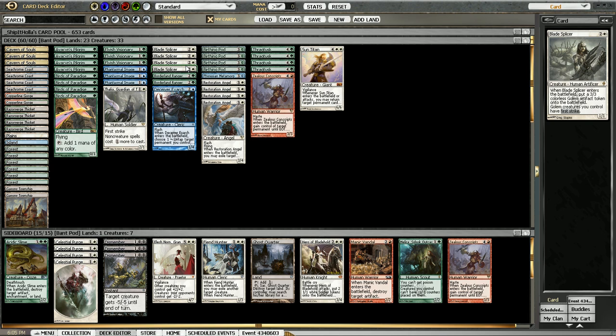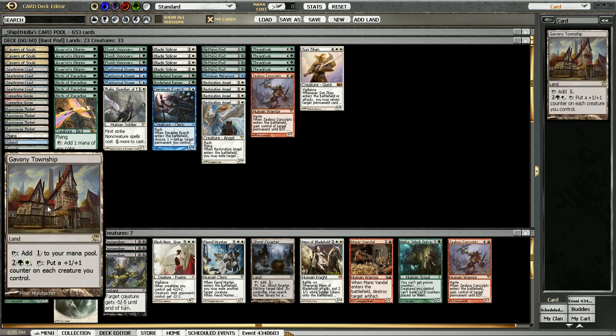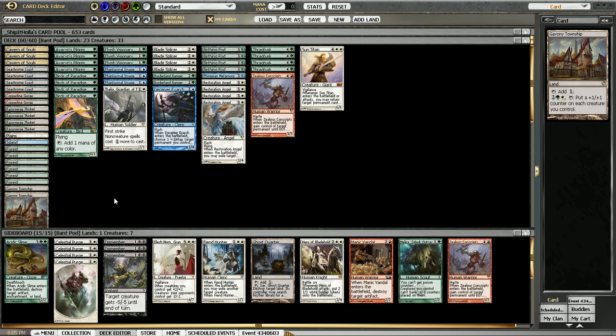So now we're at Bant Pod, and I think it's actually a really good direction for the deck to take. It's definitely not as explosive as Rugpod, but it also functions much better when you don't draw a Pod. Between the Restoration Angel and the Thragtusk, you can accumulate advantages without bricking on Pod. And Gavony Township is actually a really big one — in Rug you play Wolf Run, but Township usually creates a much better board presence, and you even get to play more than one in this deck because the mana base is a little bit better.